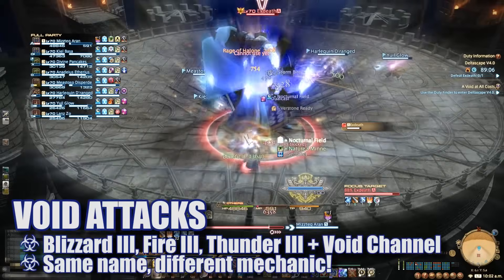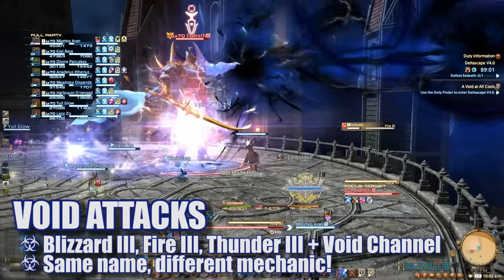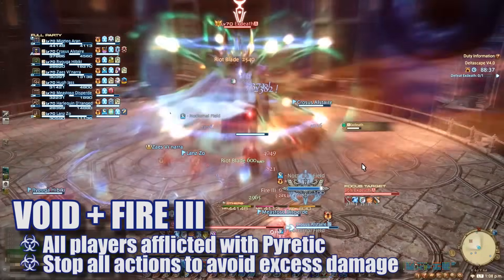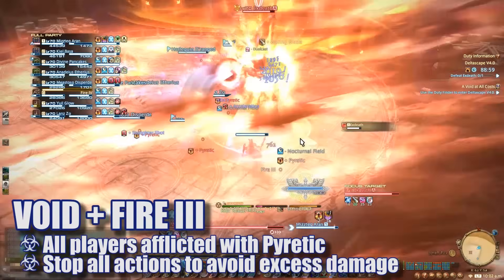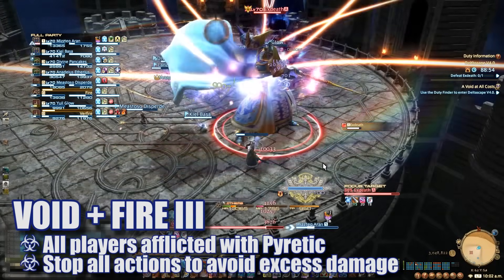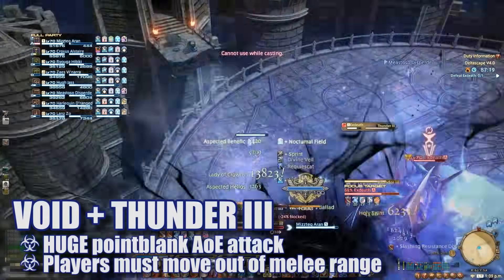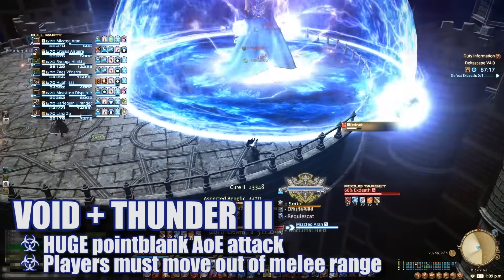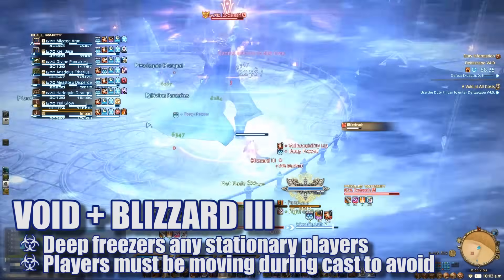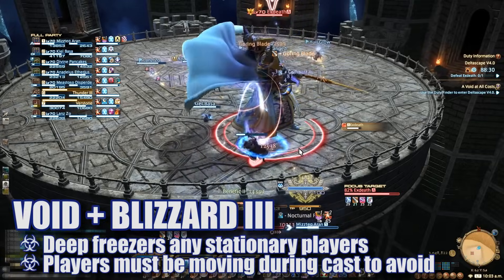Throughout the encounter he can channel from the void while casting these exact same attacks with the exact same names, but the attacks themselves will be changed by the power of the void. Void Fire 3 will do raid wide damage and place a pyretic debuff on everyone — performing any action with pyretic will cause you to deal yourself damage, so stop all actions while you have it. Void Thunder 3 is a massive point blank AoE that deals damage and places a vulnerability up and paralysis debuff on all players hit — move out of melee range to avoid this. Void Blizzard 3 will deal raid wide damage and deep freeze anyone standing in place, also adding a vulnerability debuff.